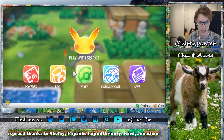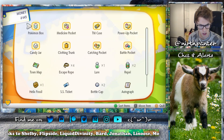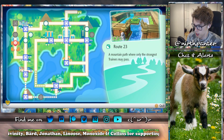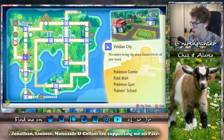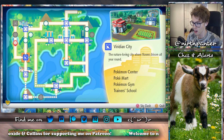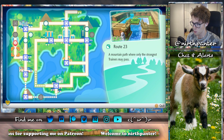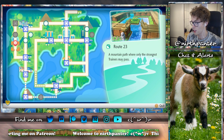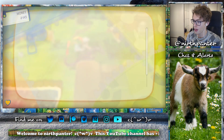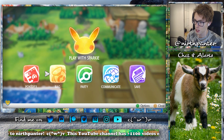I'm currently standing in Route 23, and I'm going to show you the map here. On the map, Route 23 is west of Viridian City, and you need to have beaten all the gyms in order to access this area, and then you just head over to Route 22 and enter Route 23, where people ask you about your badges.